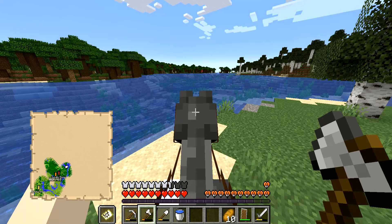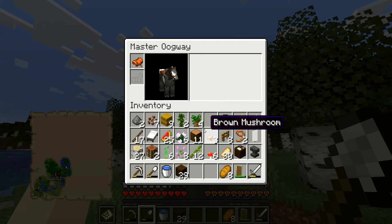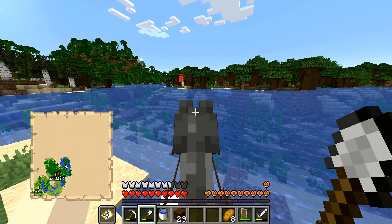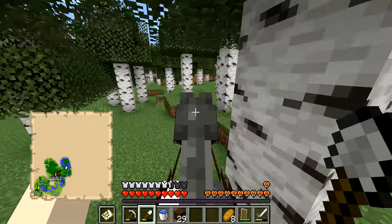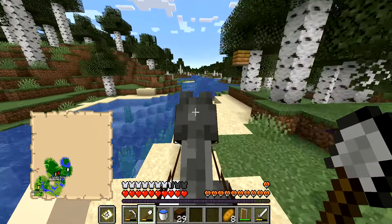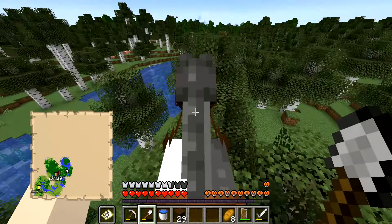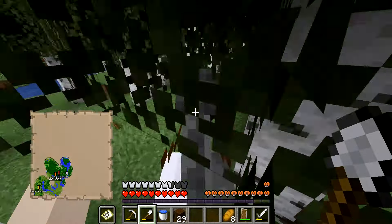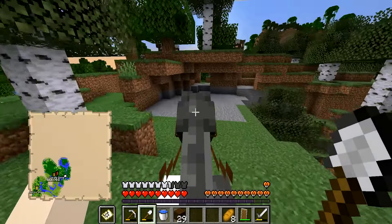Our big happy family is done — four dark oak saplings acquired. I ran out of axe durability and we're running out of inventory space, so I didn't go crazy on saplings. We can come back if we need more. I think we need to start heading home. I want to follow this river and see if it links up to the river system we have near our base — if so, that would be an incredible way to use our port instead of the horse when coming back to this area.